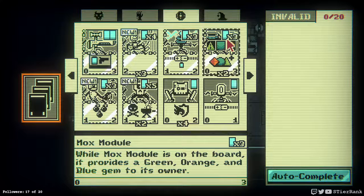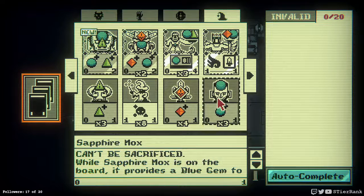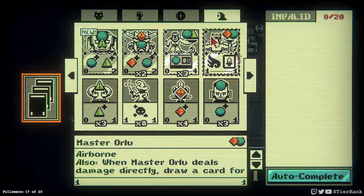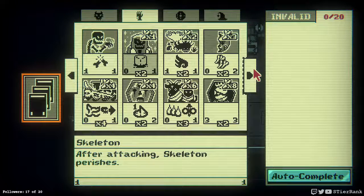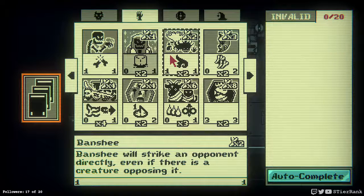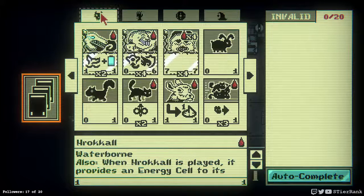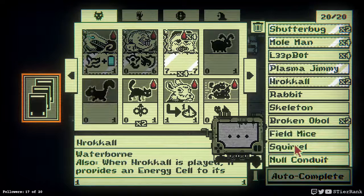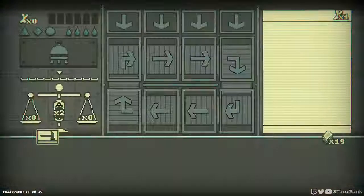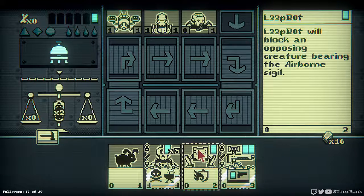It's interesting there's a Mox Module here in the robot section with energy as well. Only one page of these dead ones. Let me just do another autocomplete deck. It still doesn't feel like I see a clear path on winning, so we'll just keep playing and practice another time or two.